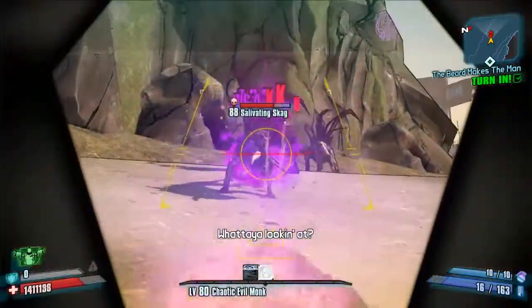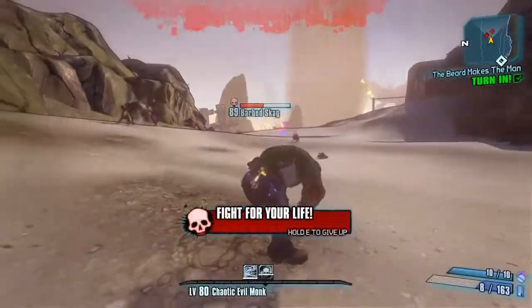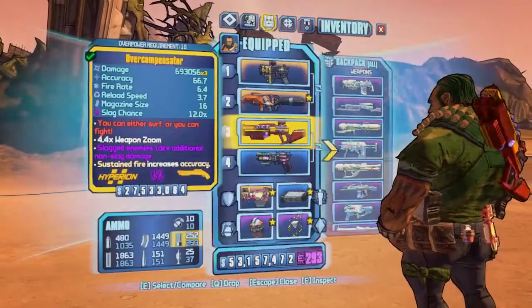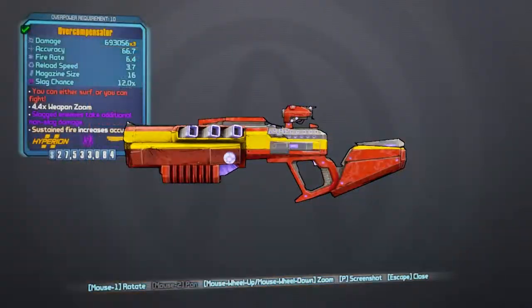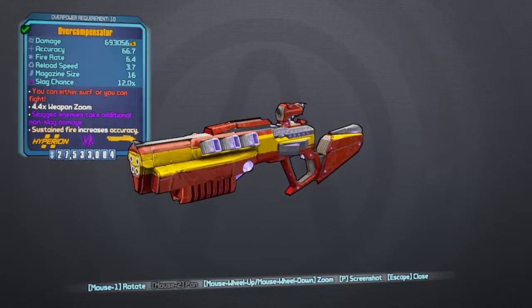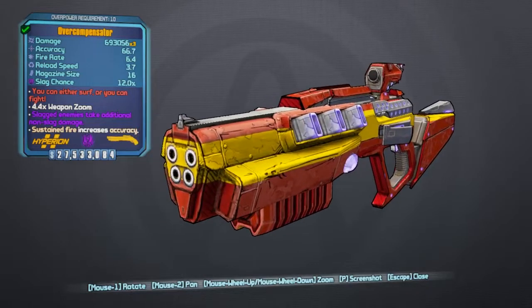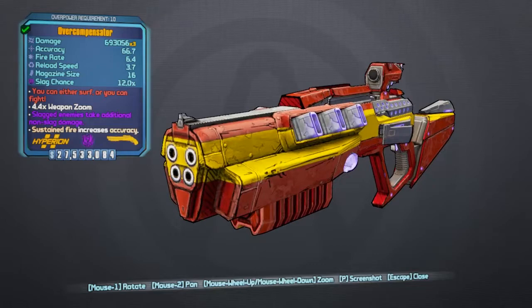Then Claptrap, and you get sent to the Helios Fallen map where you'll have to go and find the Artifact of Power. When you get there, take a quick look at what the Artifact of Power is — it is quite funny. Once you get that and turn it in, you will be given the Overcompensator, which is a legendary Hyperion shotgun that always comes in the slag element.